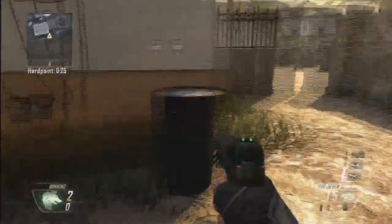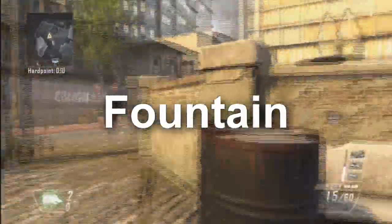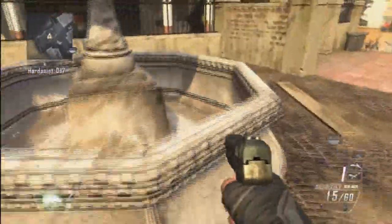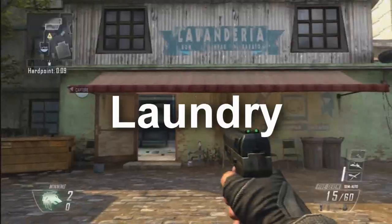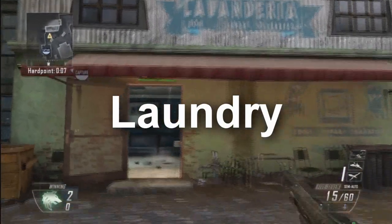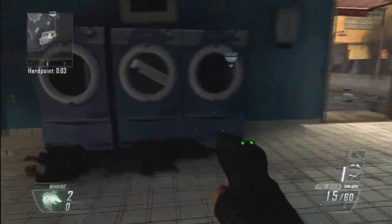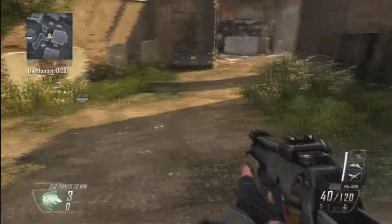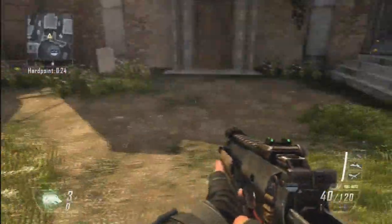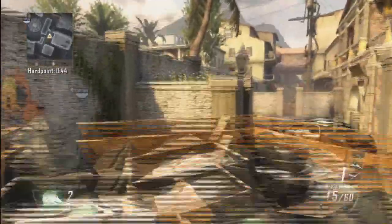Alley — it's an alleyway, that's why it's called Alley. Fountain — because it's a fountain that has no water, what a shitty fountain. Laundry — it's a laundromat with actual working dryers, how cool is that. Graveyard — it's a graveyard. Double D's stands for double dumpsters.